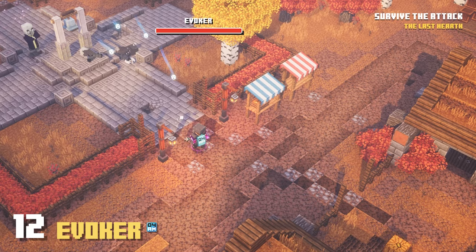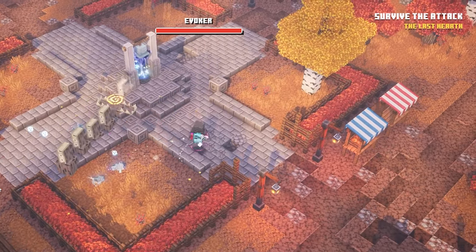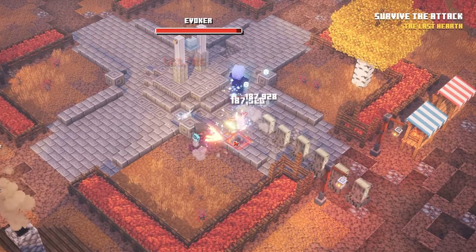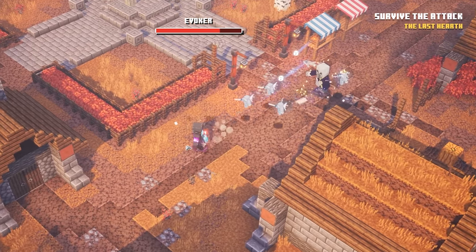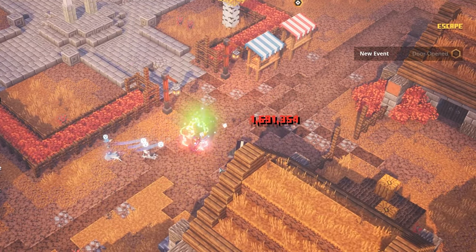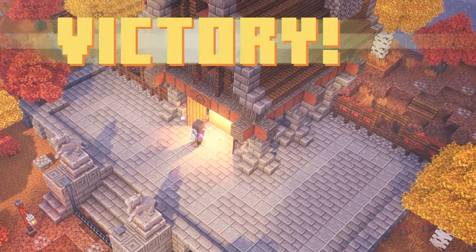On number 12 we have the Evoker, which can be found in Pumpkin Pastures, one of the mainland missions. This one is in my opinion not really a boss — it's a mini boss. You can fight these in different levels, but here it's serving as the end boss of the level. The fight isn't anything special; it goes down very quickly, especially with a Gong of Weakening, and doesn't drop very nice gear either. It's not challenging at all and I wasn't entertained.